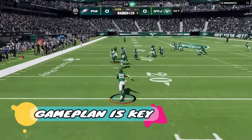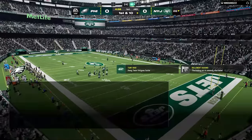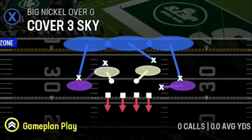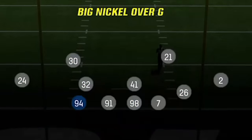My first tip is to have a philosophy. In the NFL every team has a philosophy on both offense and defense before they build a team around that philosophy. My defensive philosophy is a mix of attacking with speed and blitzes while also mixing in zone coverages to play bend but don't break defense. The defense I'm currently using is the big nickel over G because it's flexible.